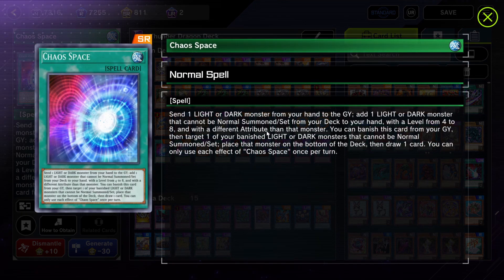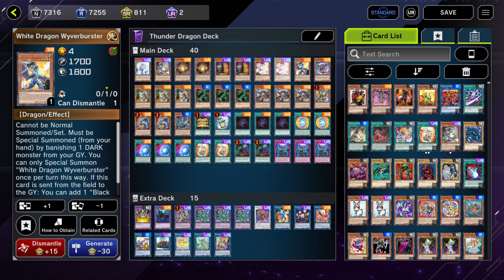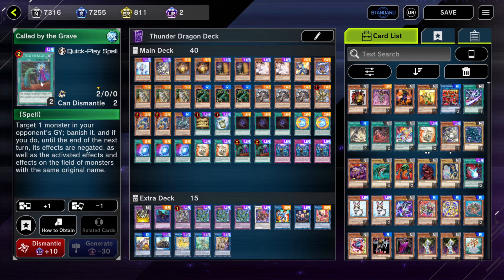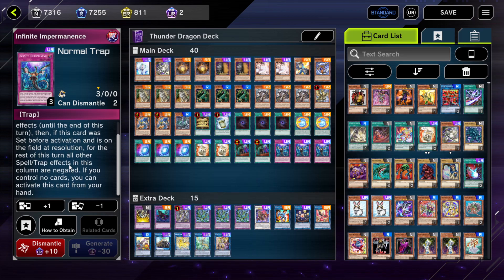Chaos Space — you're just able to ditch one of your cards and go into your whole White Dragon Wyver Buster / Black Dragon Collapsed Serpent combo pretty easily, and then you get a free draw, so an easy three-off here. Then we have two Ready Fusion as discussed. Called by the Grave — you hate hand traps so just don't deal with that. And three Imperms, because Imperm is a really great hand trap and if you have multiple copies you're still able to use it.